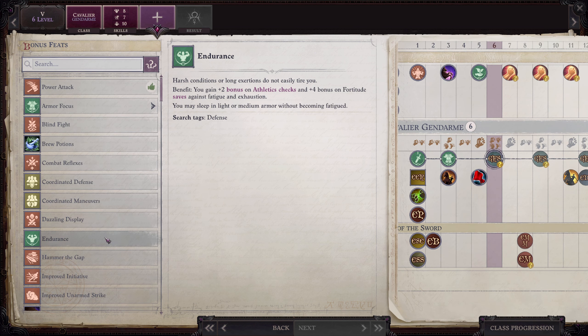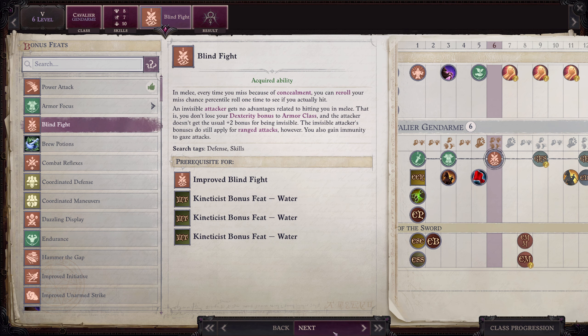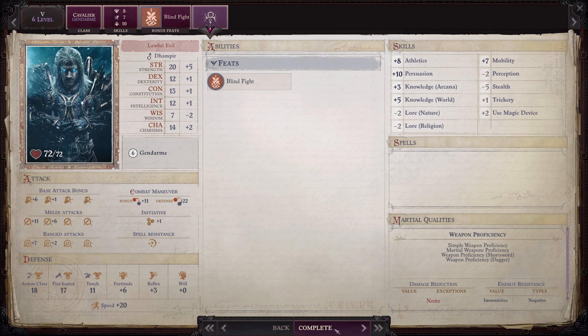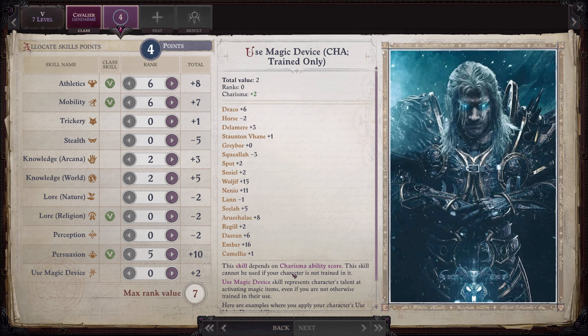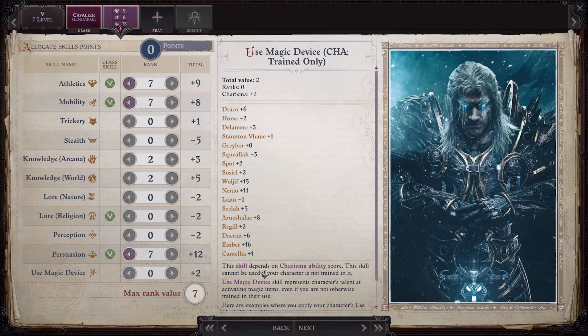We need to get Persuasion maxed on the next level. At sixth level we're going to take Blind Fight. Now here is where we can max out our Persuasion.